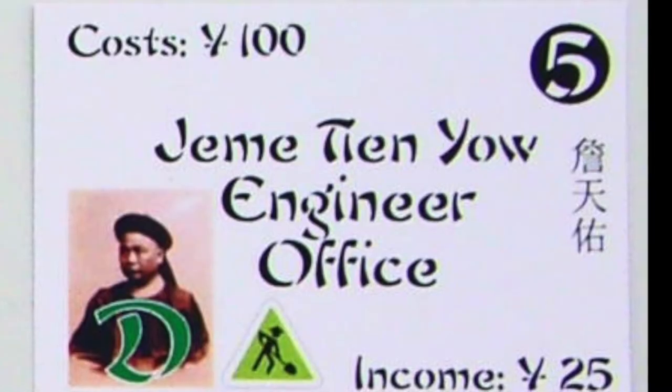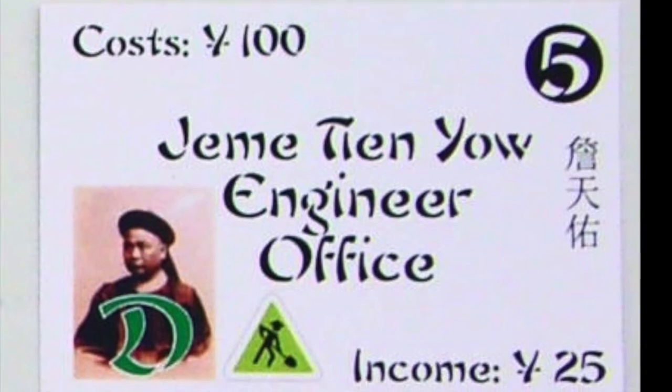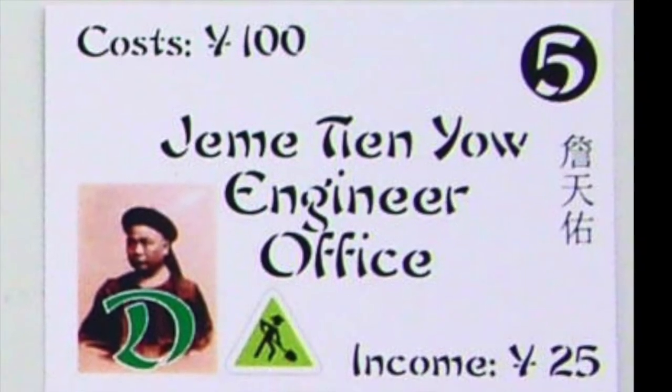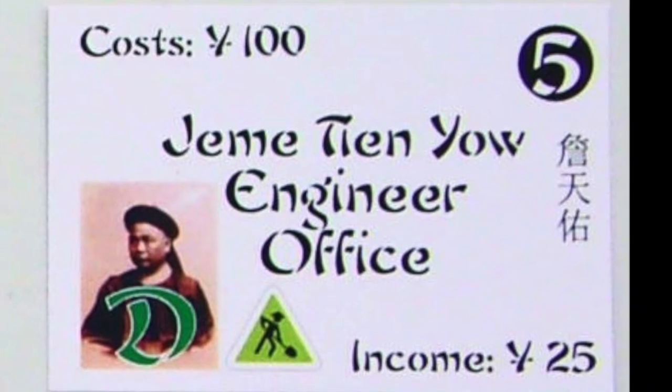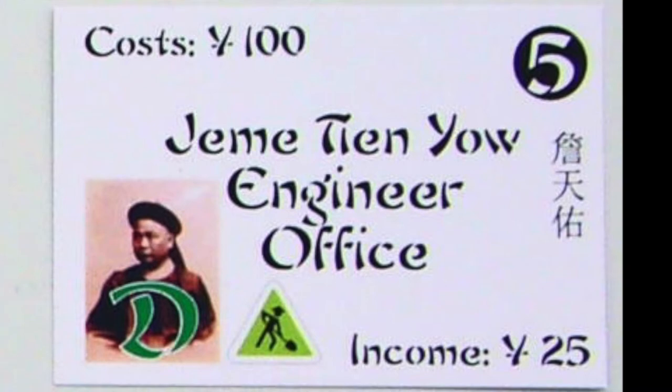P-5, with a minimum bid of 100 and 25 yuan income, provides a building permit for one company during phase D. We will discuss the importance of building permits during the track laying segment.